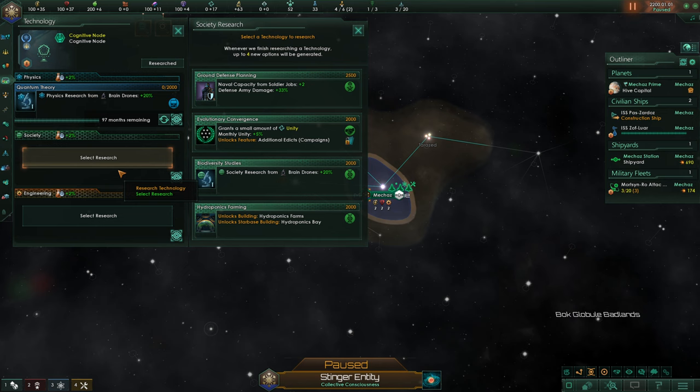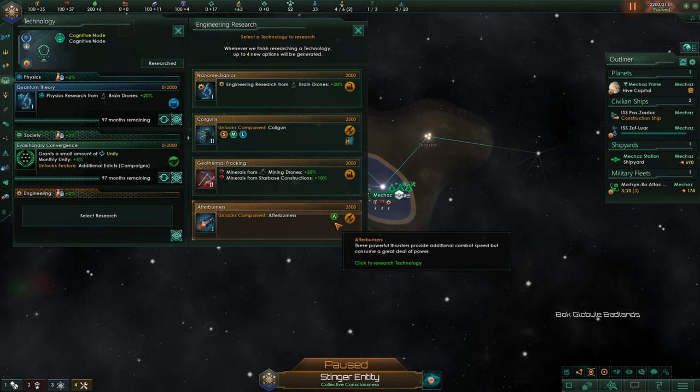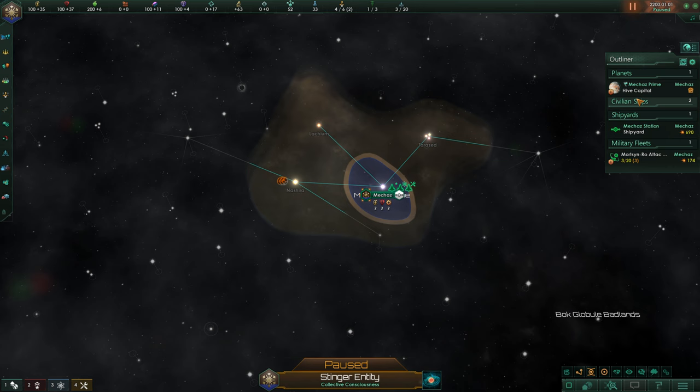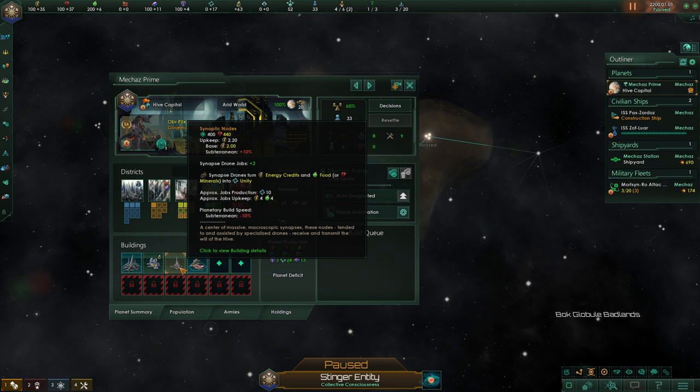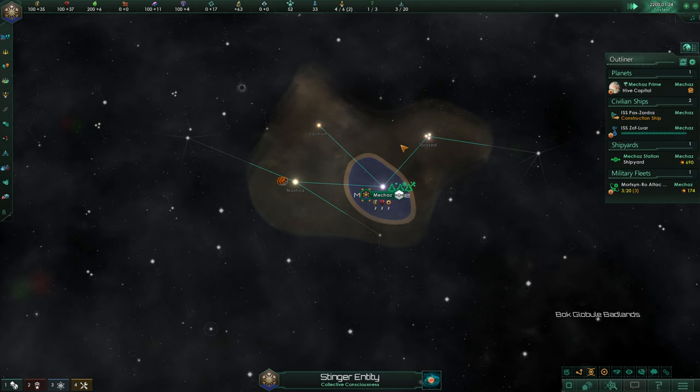I definitely think physics research and getting flat unity off the bat isn't bad. We're going to go for the unity and in this case we're going to go for the nanomechanics. On our capital, we've got ourselves a spawning pool, a synaptic node, and a research lab. I wouldn't mind building another research lab, but we are of course short on our minerals. We're going to bump this up to fast speed, not fastest yet.